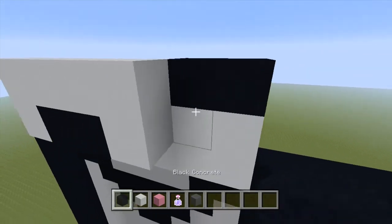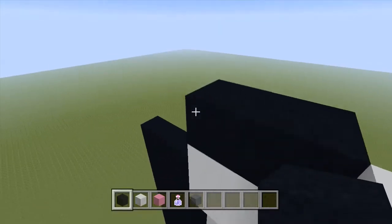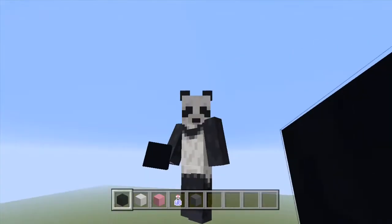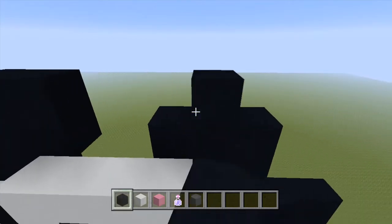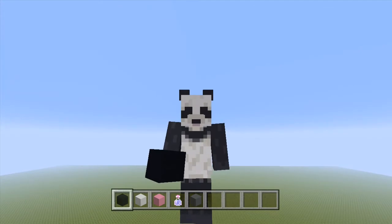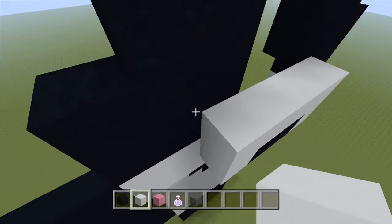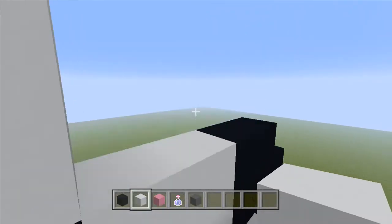Then you want to go up black like that, then you want to go black again. And we do the same for this side — it's all symmetrical. Then we go up like this, kind of like that. And then you can see it's turning into a little panda there, so it's all looking good. Then you want to go up three spaces: one, two, three. Just make it into like a perfect box.